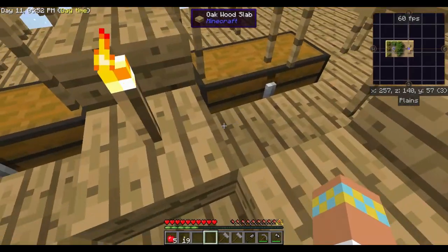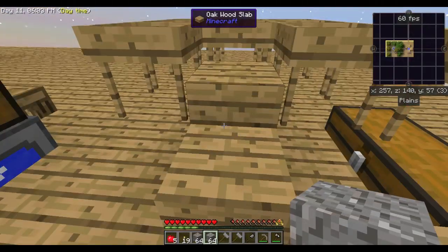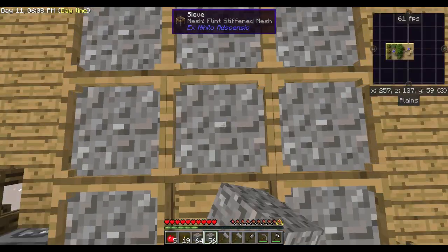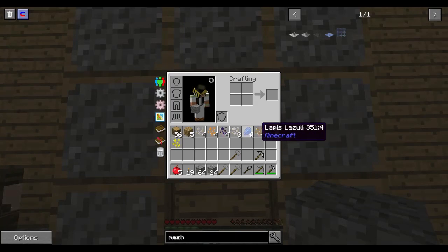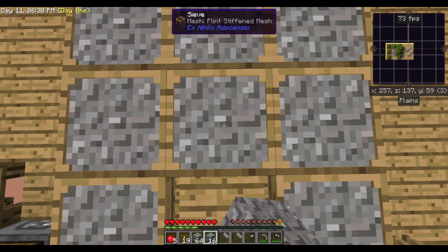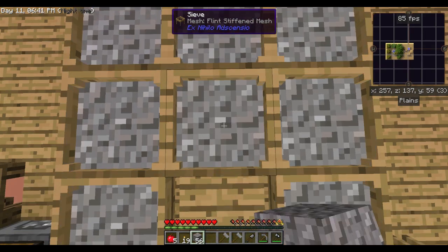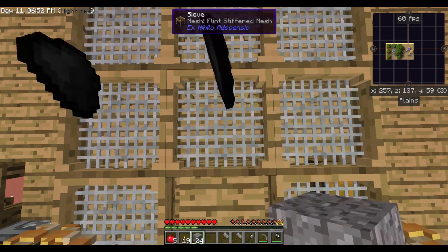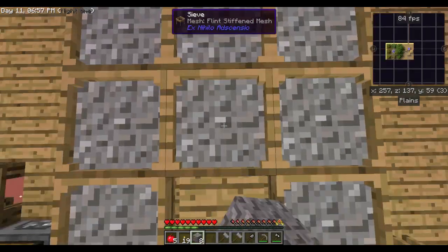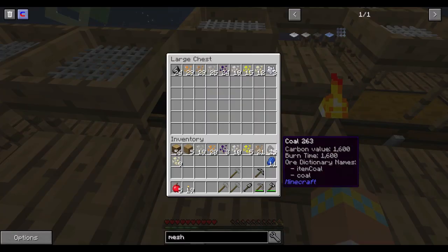I made a stack of sand just so we could sift it, and this is going to get us different things like coal and lapis. It's not getting us any different ores, but now that we can get some coal we can get some power - we can use coal for power. It's sort of like a passive income where we just do it and get stuff.